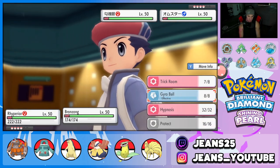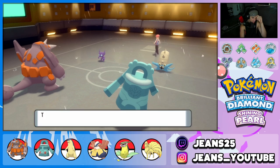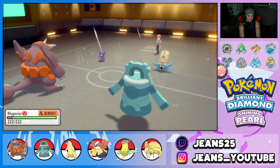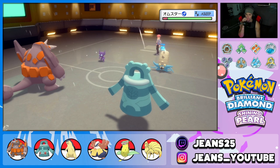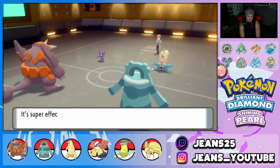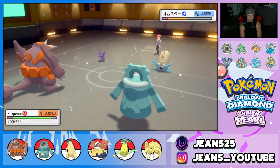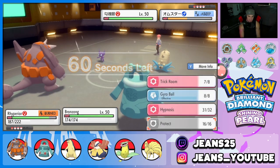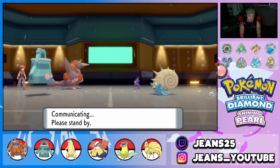He goes for Will-O-Wisp — how dare you! Bronzong goes for Hypnosis and it connects! Beautiful — we put that thing to sleep and we're going to drop a nice Drill Run. Even if it doesn't KO because we're burned, we got that thing to sleep. That's huge, especially since Hypnosis is only 60% accuracy. We lucked out landing that. We Gyro Ball over on the side. Solid turn for us.